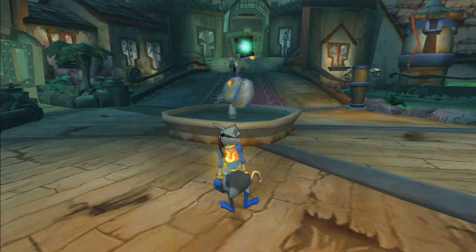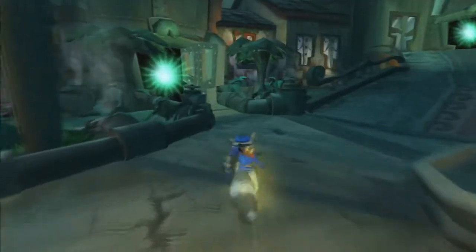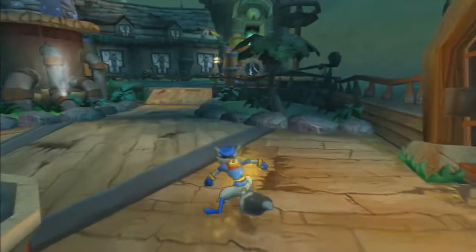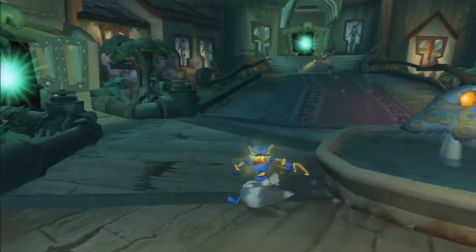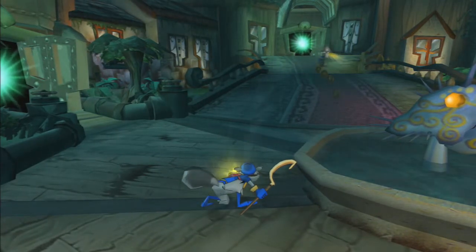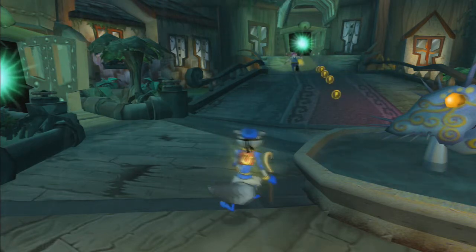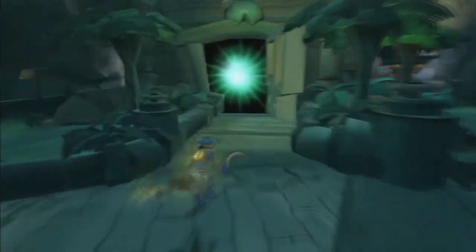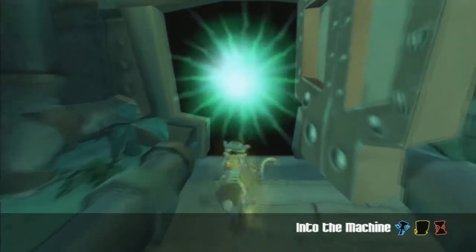Welcome back to the next part of Sly Raccoon. We are right back here in the first main area — back there behind the tube is the second one. All levels are the same: you have one main area and then you have to complete some missions to get the keys, and then you will get another main area and another key to get to the boss.